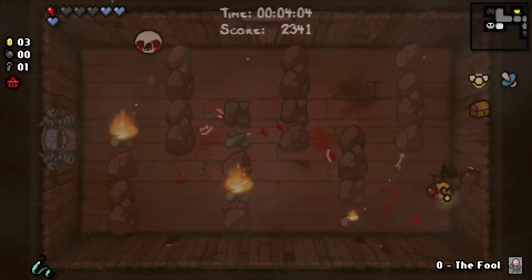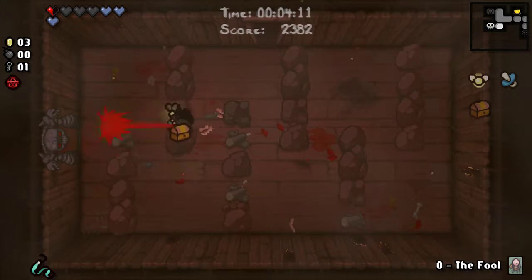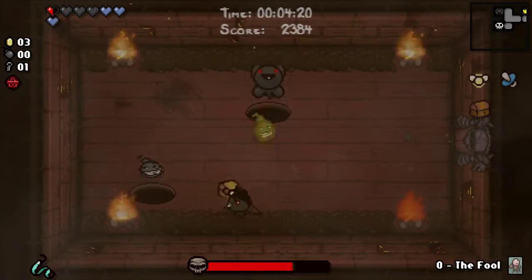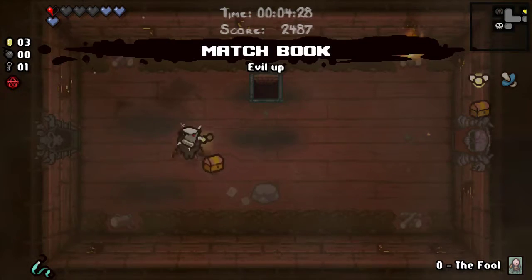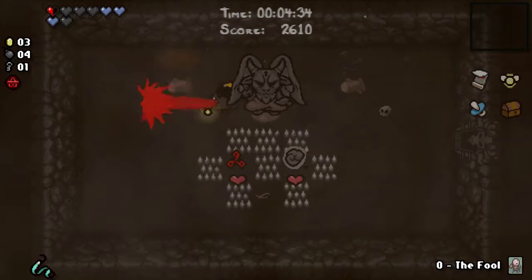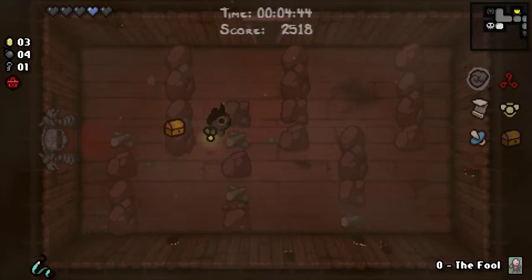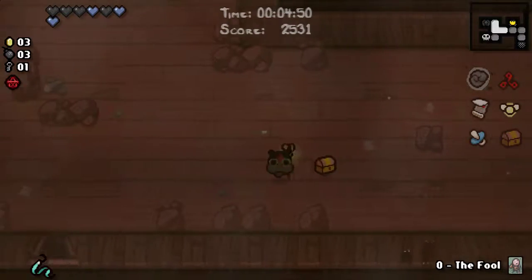Now I really need a bomb for that tainted rock — no bomb. Could go back for that chest, but I think I'll just keep the key for the next floor. Get rid of the red fire. Little Horn, you're more than welcome to kill yourself there. This will give me bombs — yes, it will. A nice number of bombs too. The mark, and I'll take Dark Matter as well. Come back here, drop a bomb — two more Spirit Hearts. Fantastic, if the Curse of the Maze wouldn't keep screwing with me.